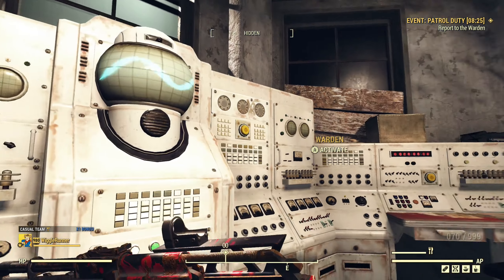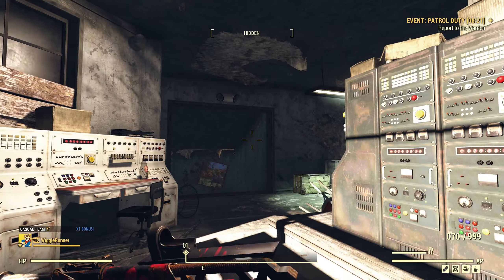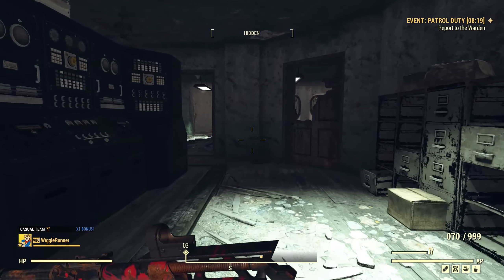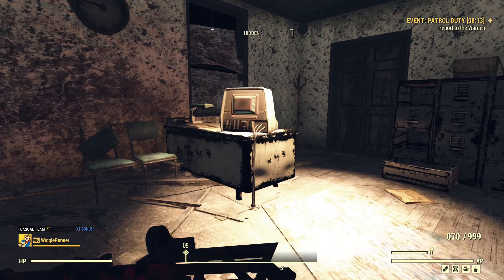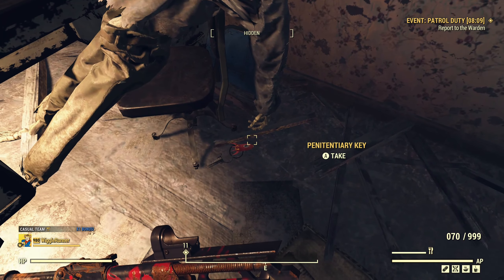Now this is the Warden, but before I talk to him - we'll go back here to this little office. Behind the desk on the ground, there is a penitentiary key. This actually has several spawn points; this is the one that I know off the top of my head, but I've seen at least two others in the prison. You don't actually need the key for the event - it's completely unnecessary. But there are quite a few locked doors and only this key opens them, giving you access to extra scrap.